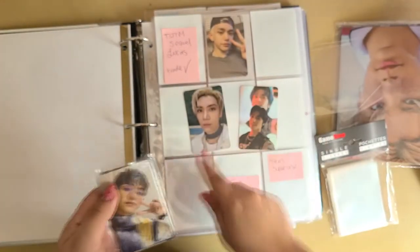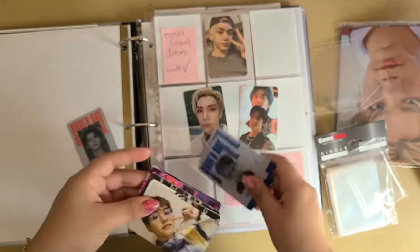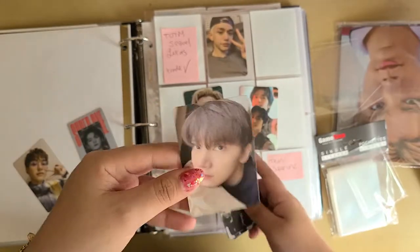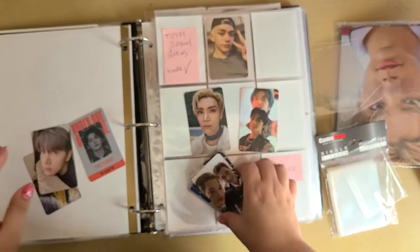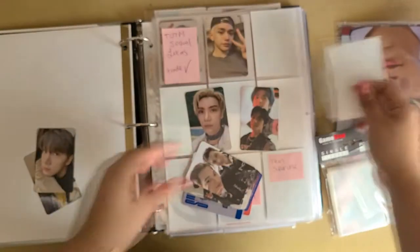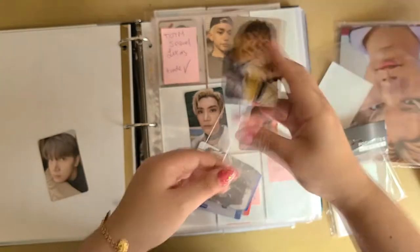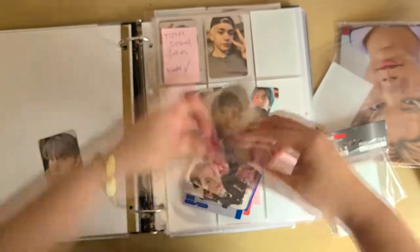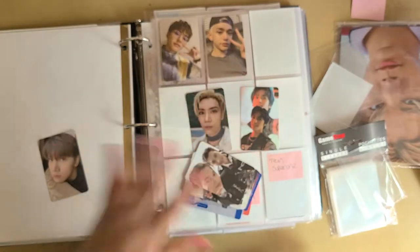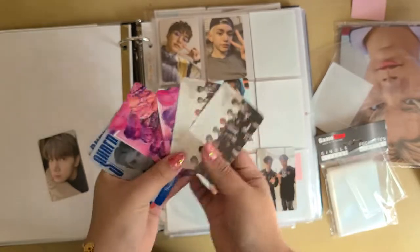So I only have these two — Taehyung and Ten — and their ID cards, plus some other photocards to put away, like this Lucas and these Super M cards from trades I did. I ended up just collecting Lucas; I found so many trades for him, even though Ten is my bias. I also have all of the group photocards that I somehow pulled.